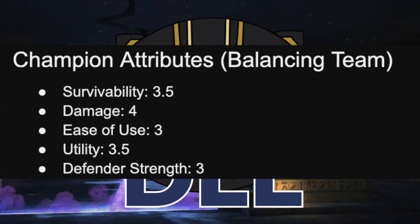Just gonna jump right into the champion attributes here. We've got 3.5 in survivability. This I think is very fair. Scream herself is relatively fragile in some ways, but she has access to a pretty reliable auto block and through her SIG some very reliable healing. It really adds up over time. You're gonna feel fine as long as you're playing her well.